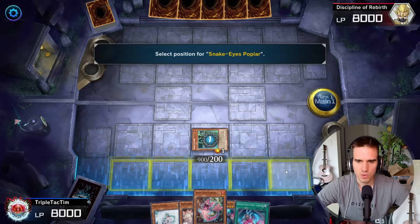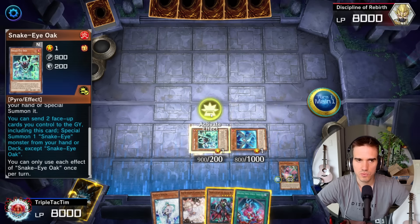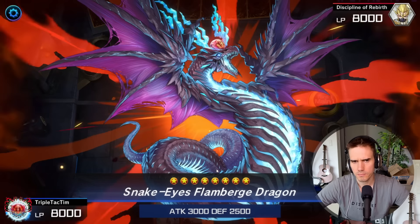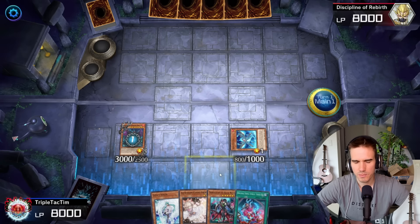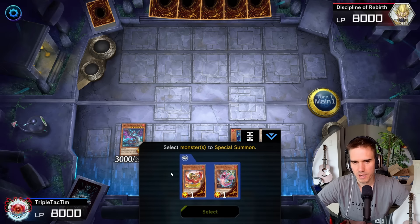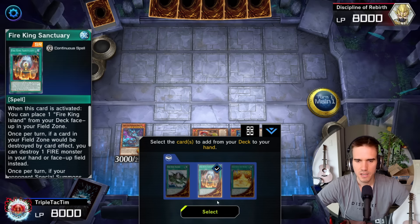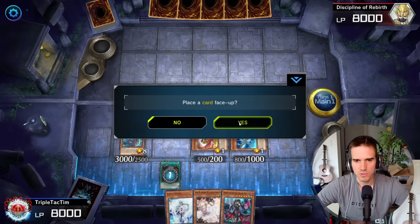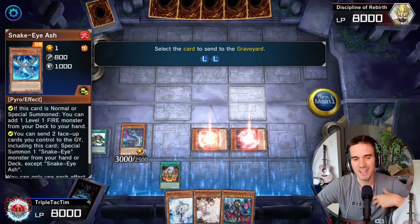Don't misclick, otherwise you don't get both back to the field. We get the Snake Eye Ash and then use the Oak — send away Poplar to get our Flamberge Dragon. Flamberge is used a bit differently in the Fire King version than in pure Snake Eyes. We use it here to get the OSS back to the field so we can use it as an entry into our Fire King engine. This is by the way the card that always gets you into your Fire King engine if you start with the Snake Eyes engine, which is why it's more important here than in the pure Snake Eyes stack.